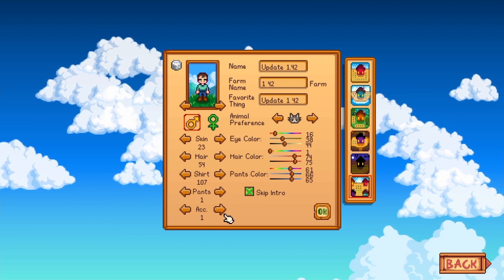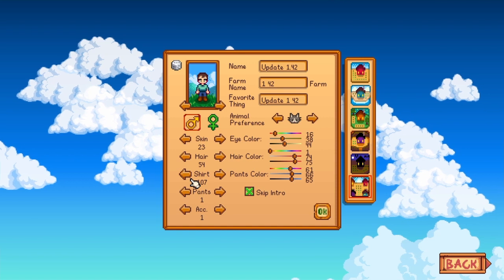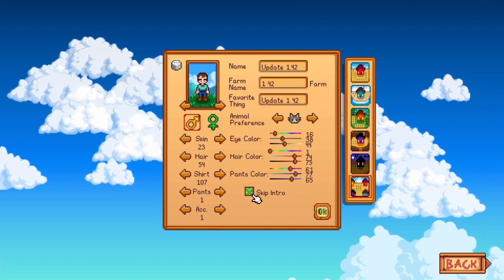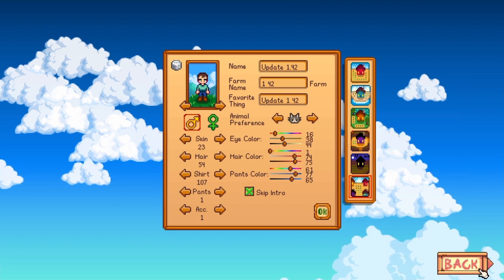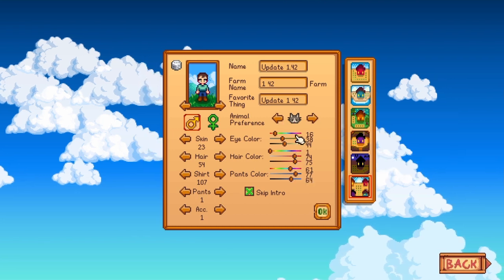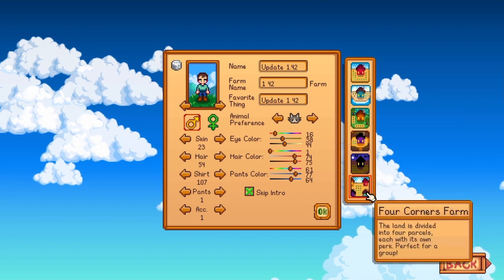Unfortunately the servers are down right now on Stardew Valley, but one thing I want to show you is they added a shared money perk. If you're playing multiplayer, you're able to have four split banks essentially. So instead of sharing money and arguing about it, you can just have your own money pot and don't have to share it with others.